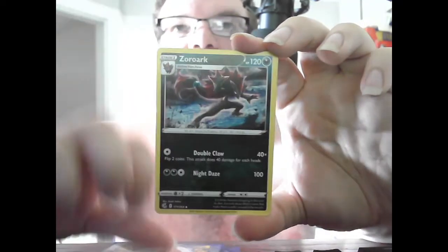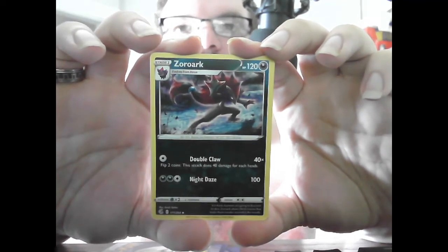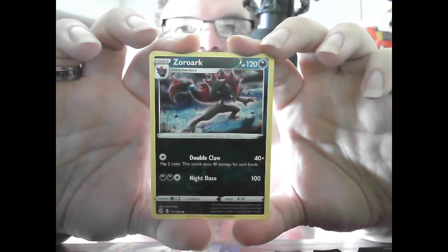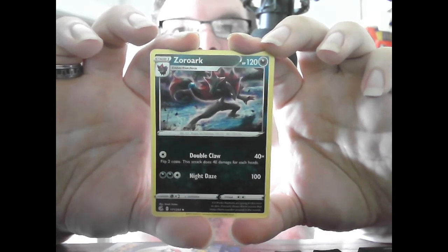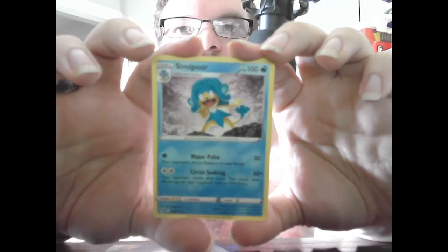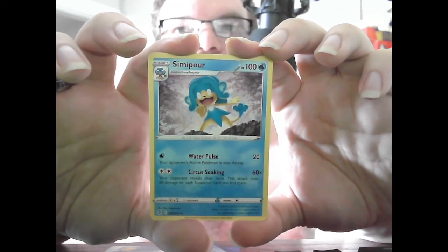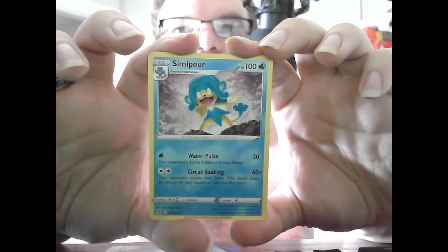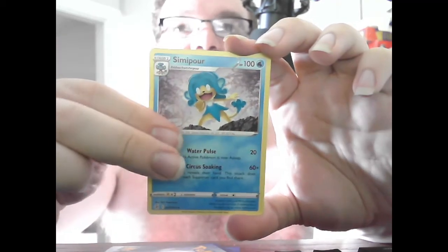Basic Electric Energy. Stage 2 Zoroark, HP 120, Dark — Double Claw 40 times, flip 2 coins, does 40 damage for each heads, ranging from 0 to 80. Night Daze 100, which also has a special effect. Stage 2 Simipour, HP 100, Water — Water Pulse 20, your opponent's Pokemon is now Asleep. Circus Soaking 60 times — the opponent reveals their hand; does 60 damage for each Supporter card found there. Could do anywhere from 0 damage to a lot, depending on what's in their hand.